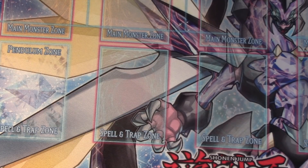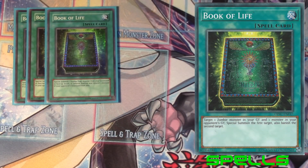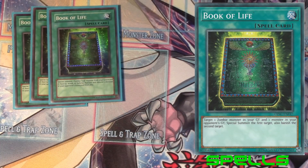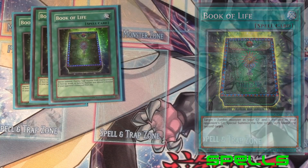Alright, that does it for the monsters. Let's go on to the spells — I don't have any traps, so we're just doing spells. We got the three Book of Life. Another not-once-per-turn card, but it has an interesting condition: you special summon one zombie from your graveyard and then you have to banish a monster from your opponent's graveyard. So if you're going first and this is in your opening hand it kind of feels bad. Of course people will probably have hand traps, so you can bait those out and then use it.